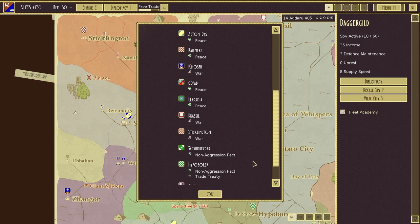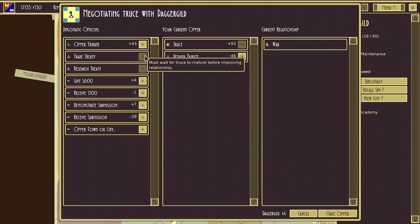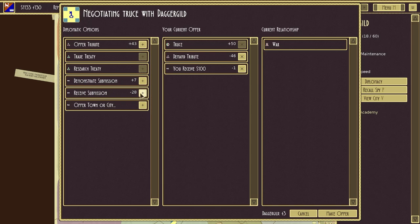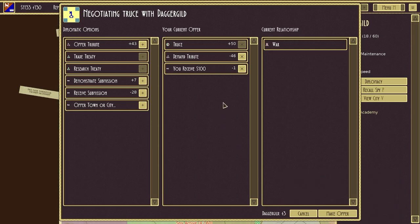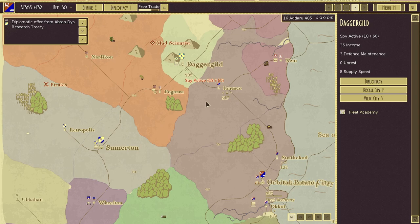Your current offer. Demand tribute, demonstrate submission — no, I don't demonstrate submission. I receive 10% of their income. I don't want to offer a city. Research treaty — truce needs to improve before that. They're not likely to be happy, but we'll make it. Excellent, wonderful, and we did it. Now we've got a truce with these guys. Happy days.